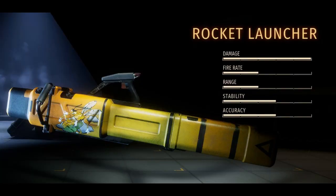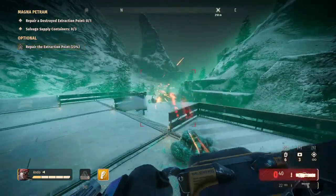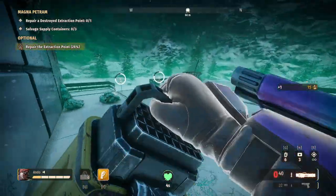Moving right along, we have another launcher — that being of the rocket variety. The rocket launcher is unlocked at level 15 and is exclusive to the Enforcer class heroes Rosie and Jack. Unlike the grenade launcher, it is vastly superior in every way: its explosive radius is larger, it deals greater direct damage, and the beefy users of the weapon allow you to reload without worrying too much about the health you're losing.